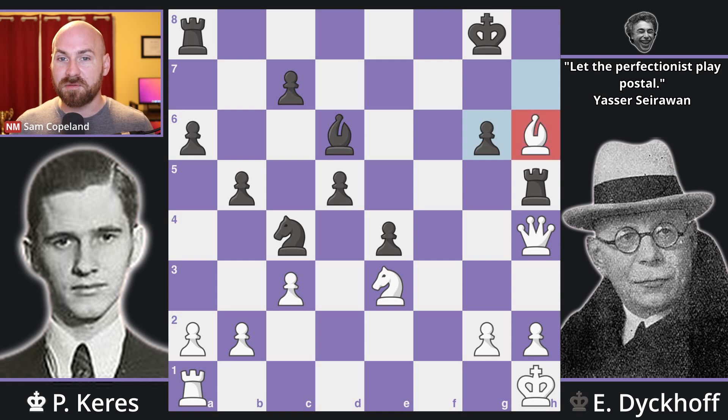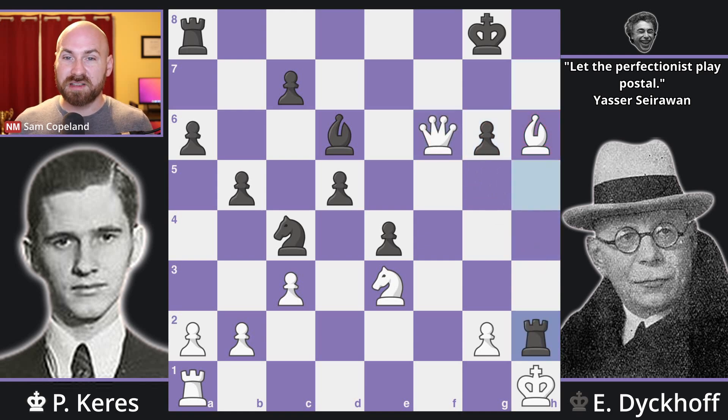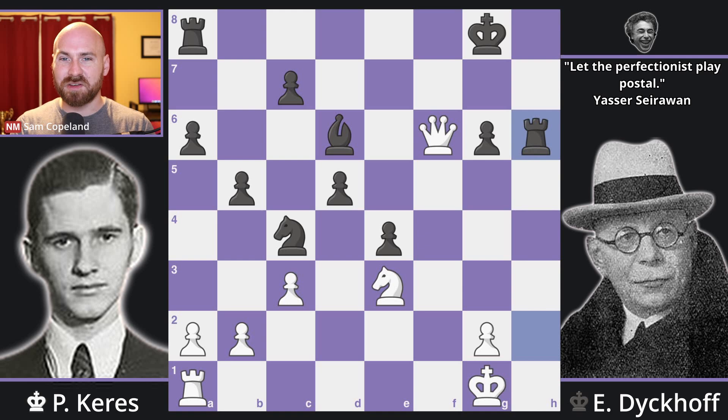So queen f6, rook takes h2, picking off this pawn and opening up the h-file, and then pulling back to capture on h6. In this position, black is up one point in terms of material, because black has a rook, a bishop, and two pawns for the queen. But of course this is a very tactical position, and there's much to calculate — you can't just reduce things to a material count.